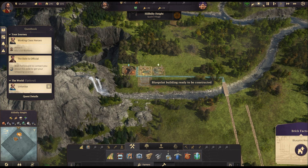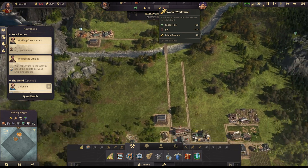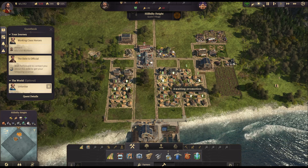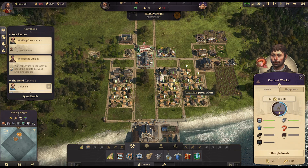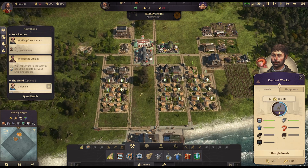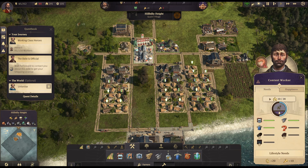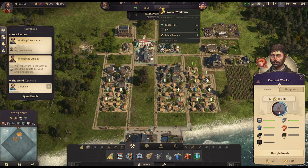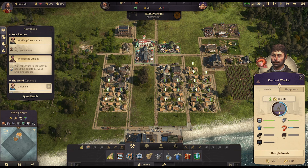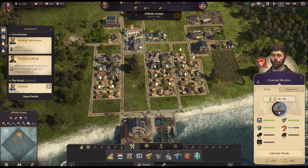So we can now get these buildings built. We have a massive drastic shortage of workers again — we can somewhat rectify that by changing a couple more residences. We still have a surplus of 10 farmers and we are filling up more as their needs get met, and there's more space available. The sausages should be coming in now which will help too — but we are going to need some more residences.